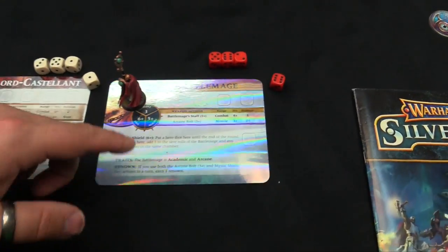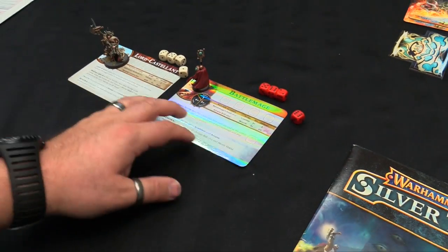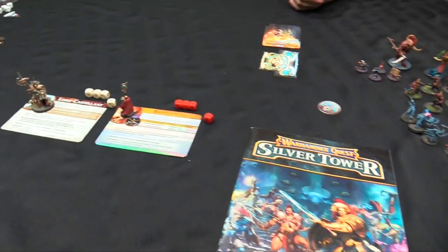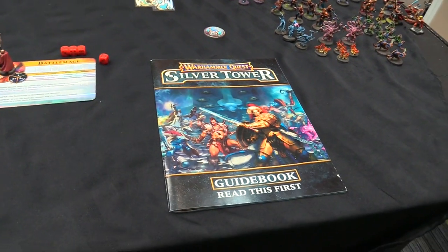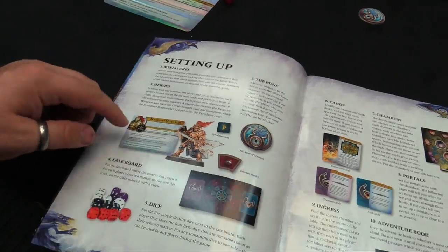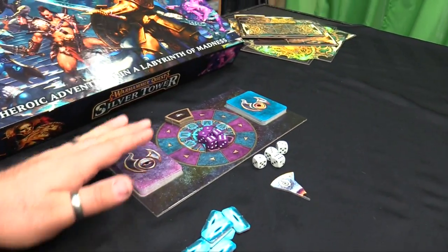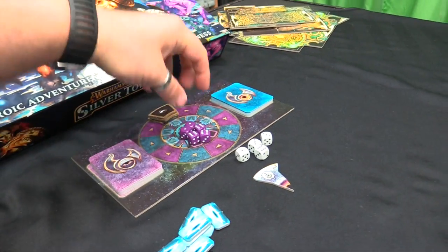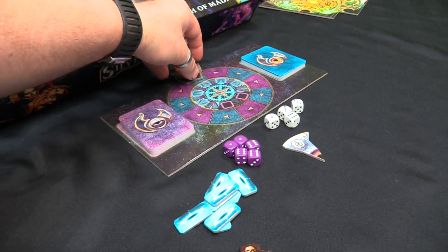Now going through the mechanics: there's the guide book which covers the basic premises of playing the game - setting up the miniatures and hero cards. There's the fate board, which has your treasure cards, skill cards, and renown - your experience system - so instead of tracking everything on player cards, you have this. Then there are the fate dice, where each of your heroes is assigned a color. Black and blue will be the two Elves, white and red will be the two Stormcast.